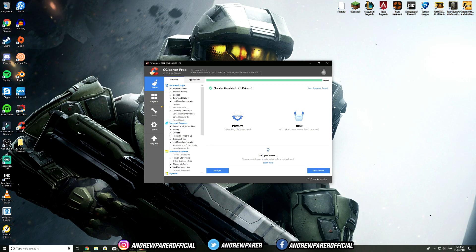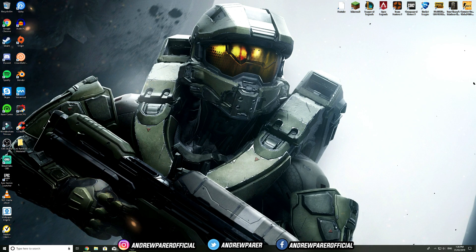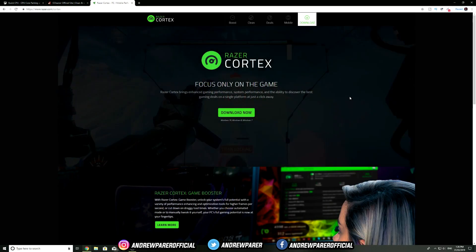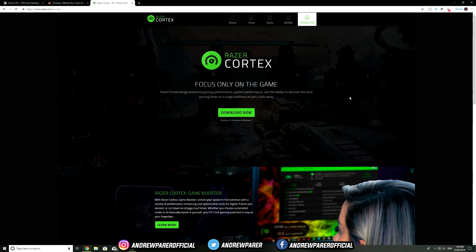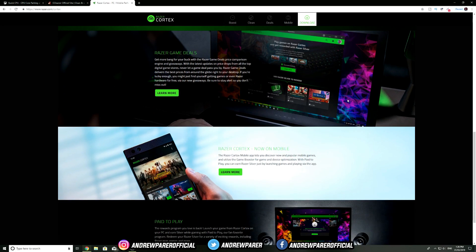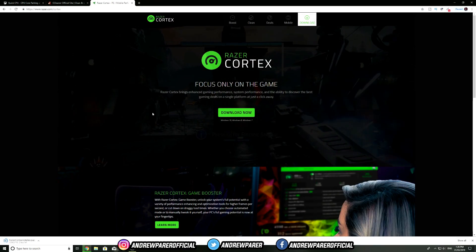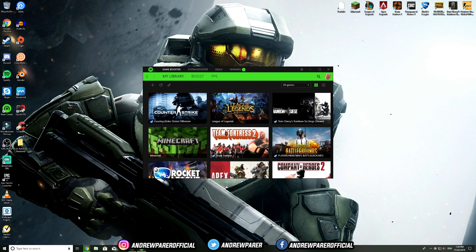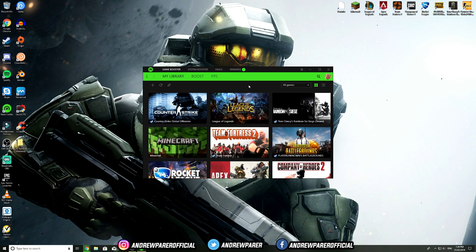Another program I highly recommend is Razer Cortex — I'll leave a link in the description below. If you already have Razer keyboards, mice, mouse pads, or headsets, you likely already have this program. Otherwise, just hit Download and you're good to go. Once installed, open Razer Cortex, create an account (only takes a few minutes), and you'll see options including Game Booster and System Booster.